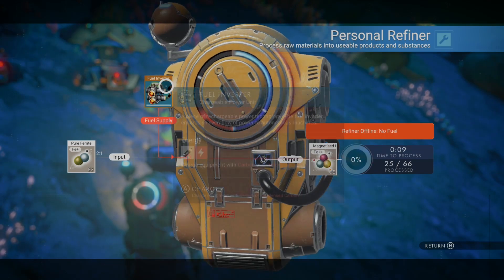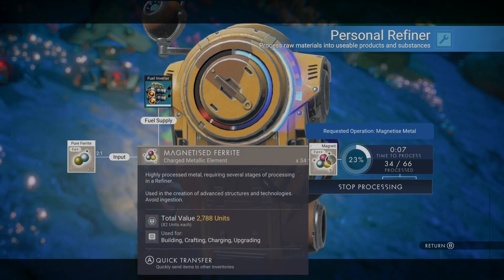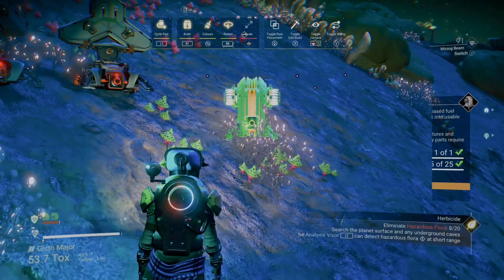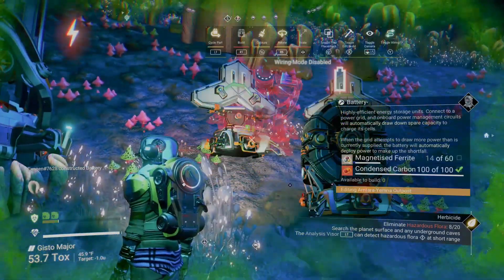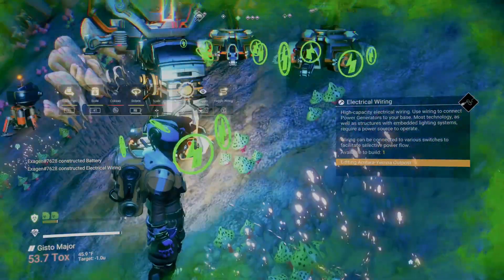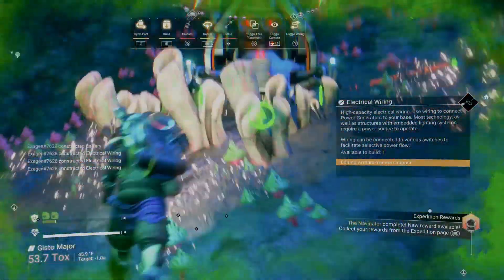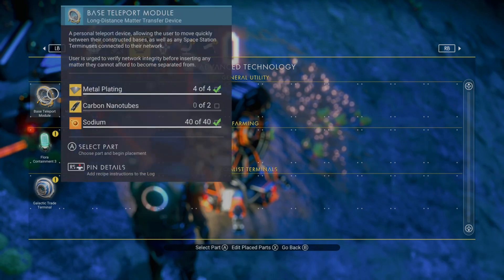Without a base I couldn't build all the necessary components. Let's get the ferrite into pure ferrite so it can turn into magnetized ferrite — not too bad of a process. I'm glad we got our personal refiner, I think that was in episode one. I'll put a card up maybe. No fuel — let's use carbon. I think it was like 60 for a battery. Let's power that there and power that there.